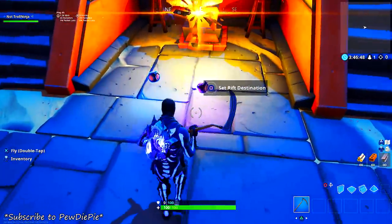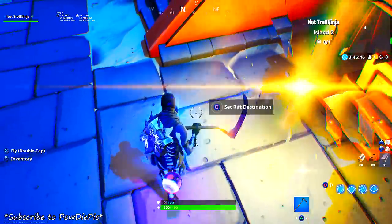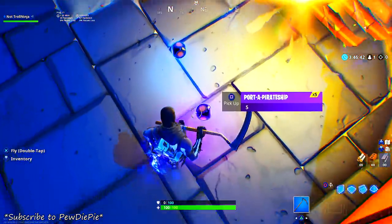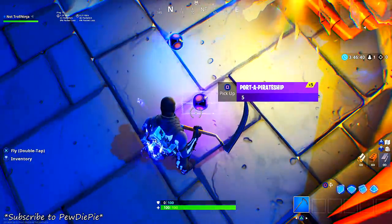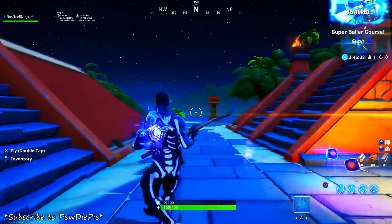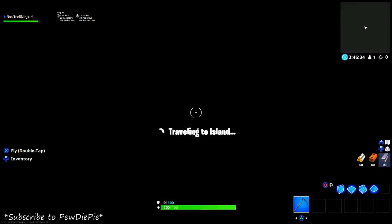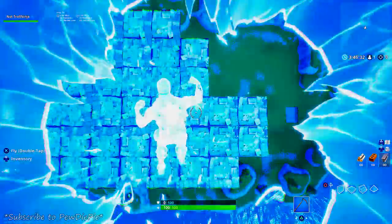Drop the ports in mid-air and collect them to get the vending machine. Make sure auto pickup weapon is enabled — if you miss any ports they'll be glitched and you won't be able to pick them up. That's it for this video. I'll see you in my next video, peace out.